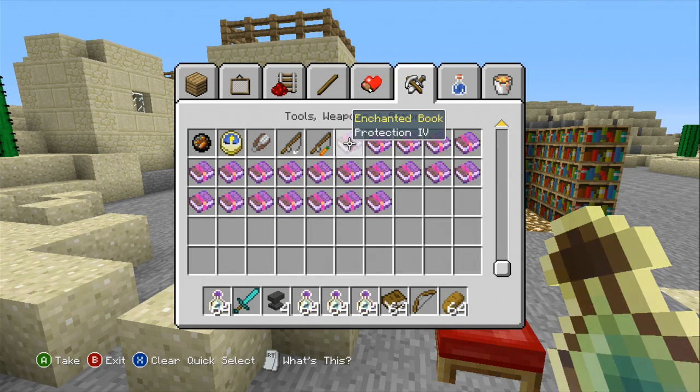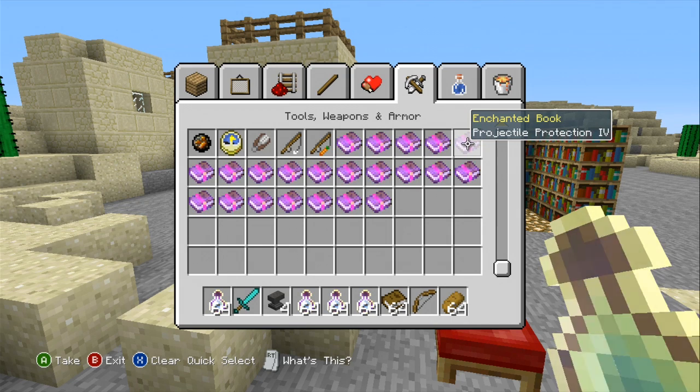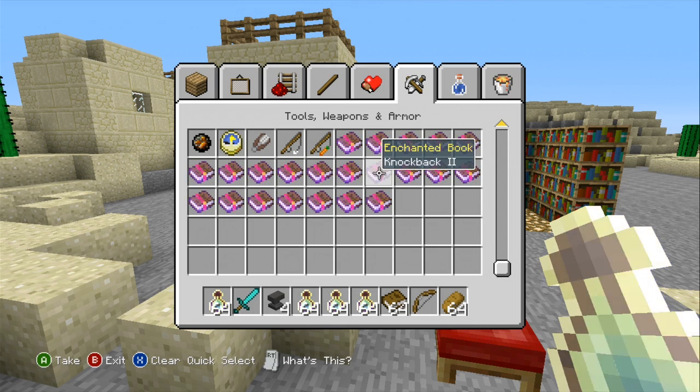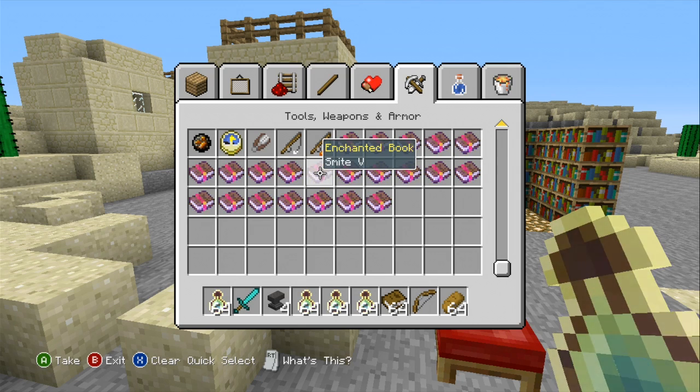Pretty much these are — I believe you only get one enchantment for each one, but don't count my word for it. I'm still learning as I go along, but this is the type of enchantments you could actually get for your books. You got Protection 4, Fire Protection 4, Feather Falling 4, Blast Protection 4, Projectile Protection 4, Efficiency 5 — which would be very useful if you were to put that on a diamond pickaxe — Looting 3, Fire Aspect 2, Knockback 2, Bane of Arthropods 5, Smite 5, and Sharpness 5.